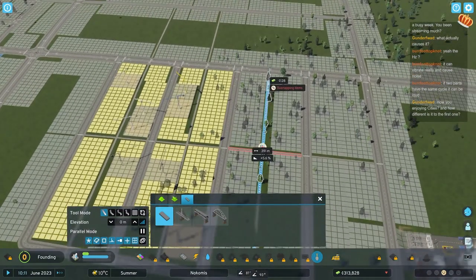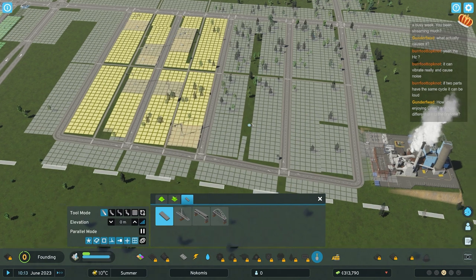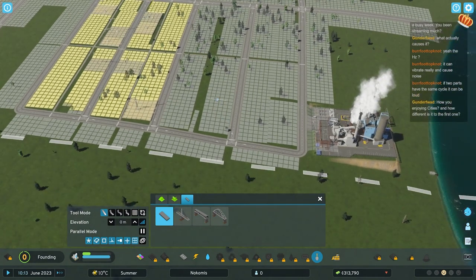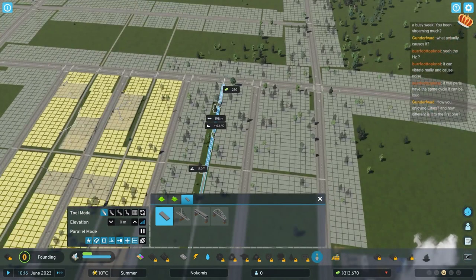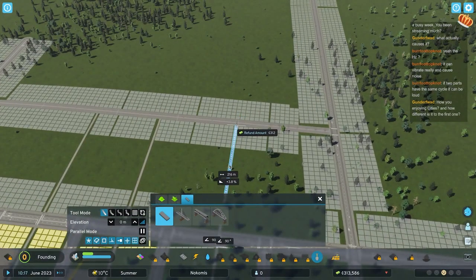I'll show you something neat in a while once we've unlocked it, on how to manage crossings and stuff. You can put stop signs, you can put traffic lights, you can deny directions - stuff that was only a mod in Cities Skylines 1 is just part of the game now. I really love it.